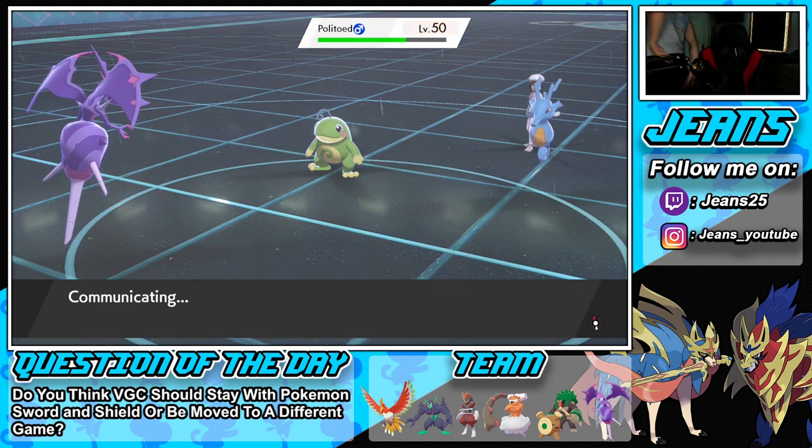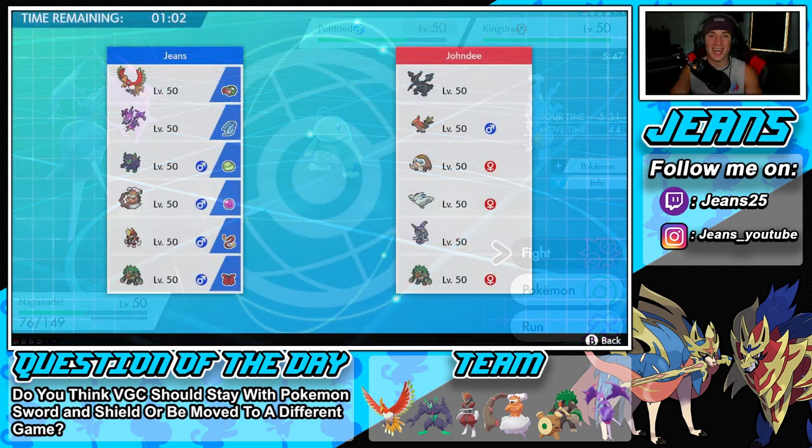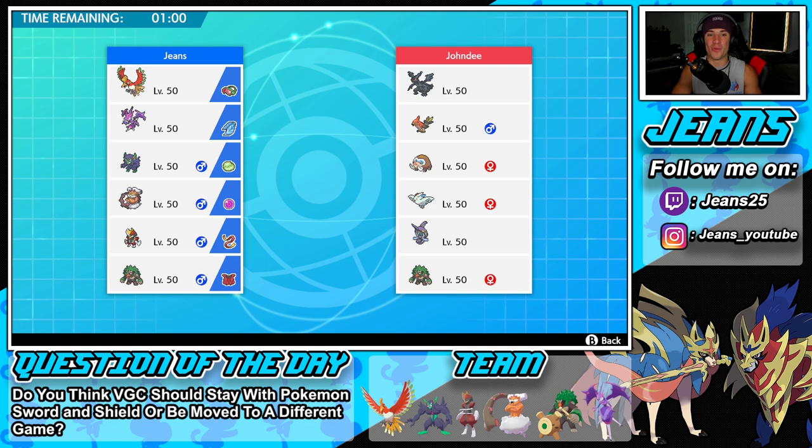The RNG in this game is the worst thing ever. He gets the critical hit first, then an accuracy drop, then I miss my Draco Meteor. We had a couple of shots to win that game — if Draco Meteor hits it takes out Kingdra and it becomes a one-vs-one with Politoed which I think we could have won. But it's all good, we're sitting at one and one heading into the third and final battle.